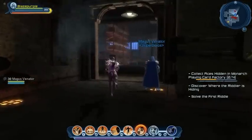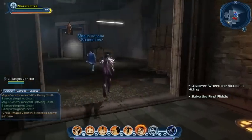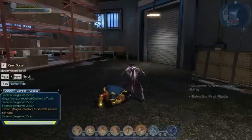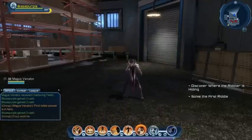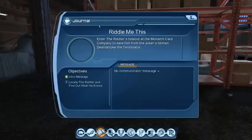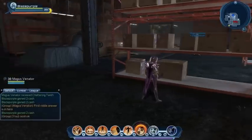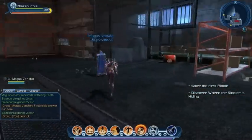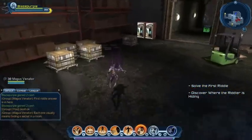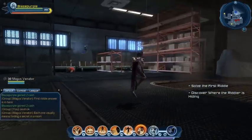Looks like I've missed something. What's he trying to tell me? The first riddle answer is in here. I wonder if it's a quest — 'Riddle me this,' 'Playing with a Full Deck.' I can't remember what the riddle was, but he's not giving it away. Let's figure it out — solve the first riddle. Each one usually means finding a secret in a room, he says. Okay, let's do that.